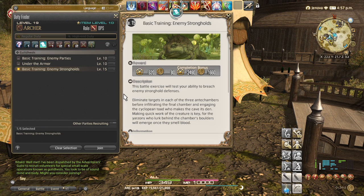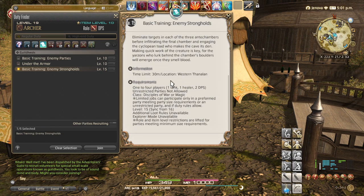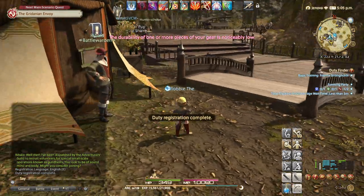The cave is a den for quick creatures — key for the yarzons who lurk behind the chamber holders; they will emerge once they smell blood. 30 minutes, team of four: one tank, one healer, two DPS. Basic Training Enemy Strongholds quest — guilt has joined eventually.